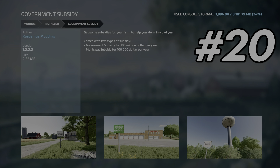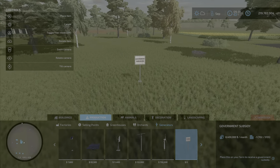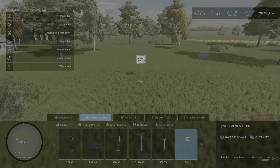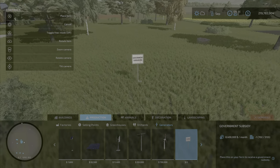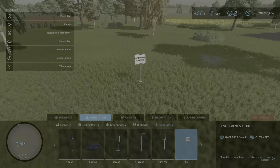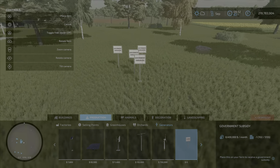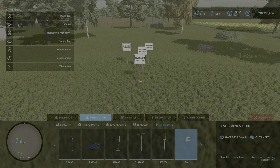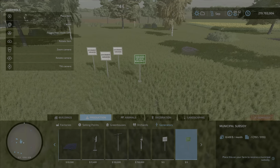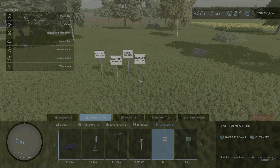From Realistmas Modding we have the Government Subsidy Mod. This mod generates a bunch of money for you. It's lower on my list because if you're just using it to build a big farm and basically cheat, it's not very helpful. But for testing mods and mechanics it's super handy — you place down a sign, advance time, and it gives you a set amount of money. For example, these give you a hundred million dollars a year and these ones do a million or a hundred thousand a year, and you can see the month totals at the bottom.